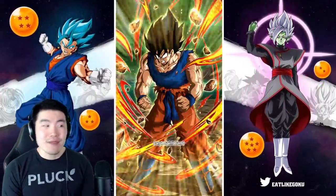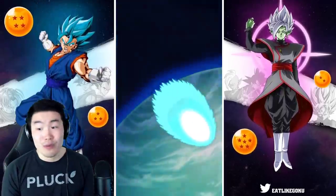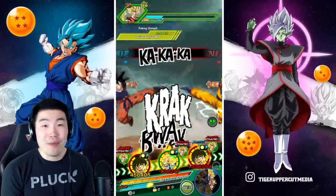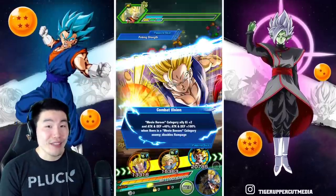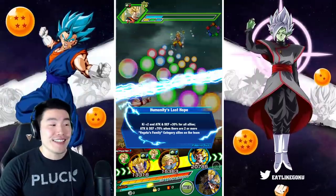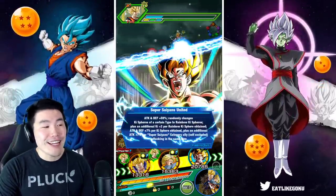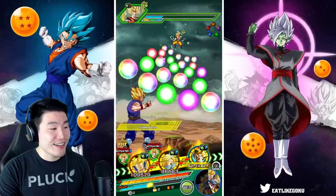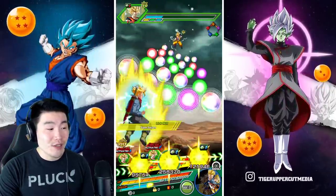I didn't bring items or anything like that to show the max possible damage, because that would be with a full board. I just don't see a point. We can probably get him to over 10 million attack easy. I think 10 million is in play. But we don't have the items for that. Let's see what we can get here — I want Trunks to super first.